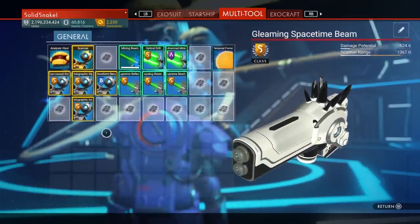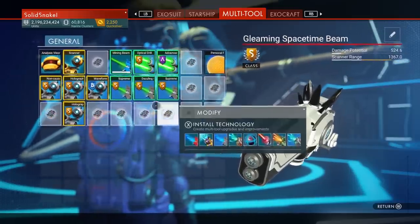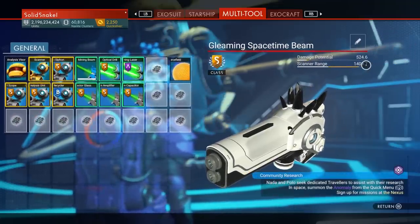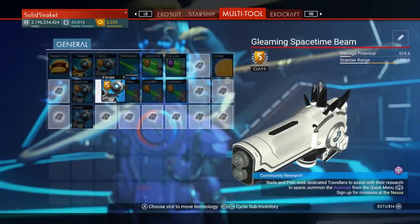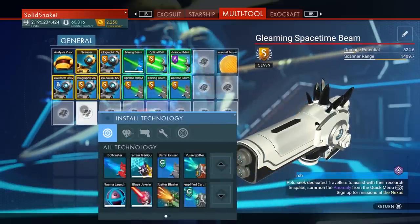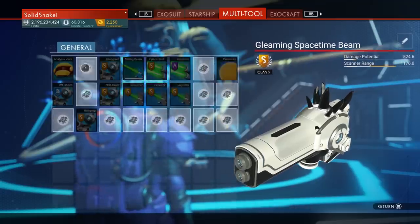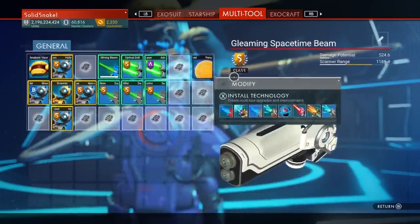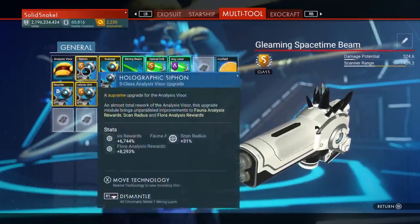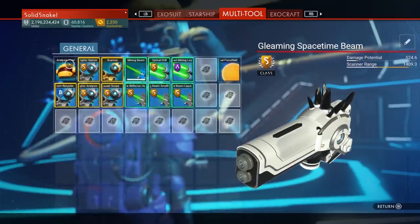With the waveform recycler installed, I'm at 1367. Rearranging the modules: moving this one here gets me to 1409 — even better. I try different configurations — a cross shape drops me to 1189, putting the B class in the corner brings it back to 1409. So making a big square with the B class on the outside seems to be the best scenario right now.